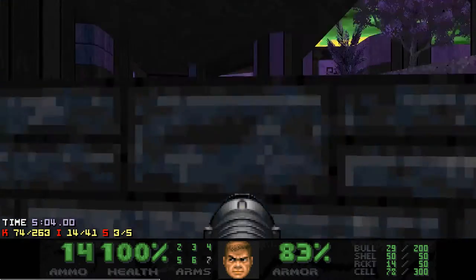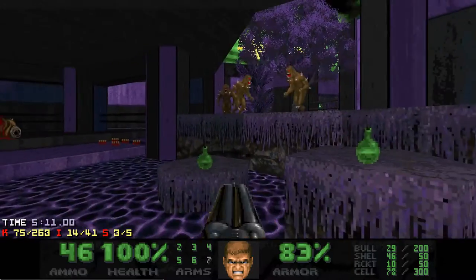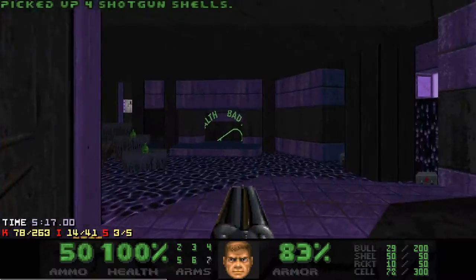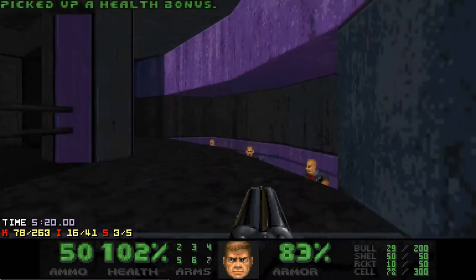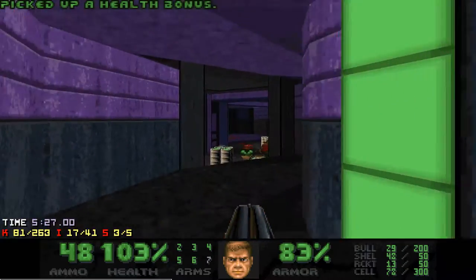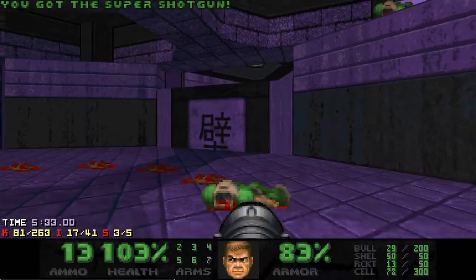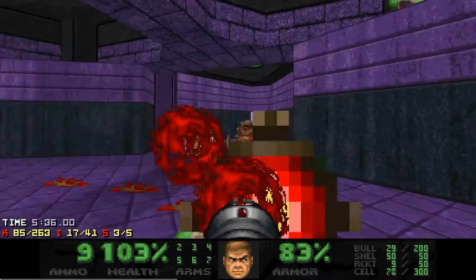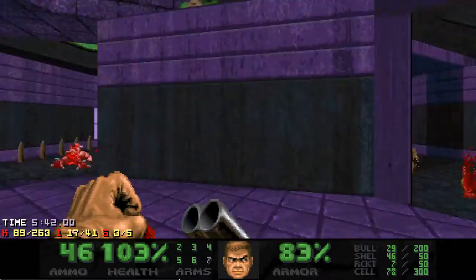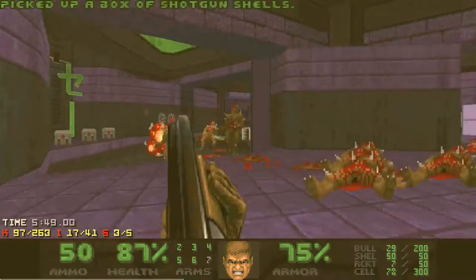I get the rocket launcher ready to quickly kill this mancubus, and then just deal with the imps and shotgunners in this area. This switch opens the door but it's on a timer. Here is your optional area fight — it has three stages. For the first stage I just kill the pain elemental and pinkies with rockets, and then the rest is not a problem at all. Just don't get stuck in a group of imps, and the barrels allow you to blow up large groups of enemies.